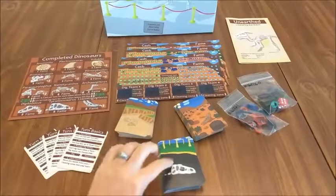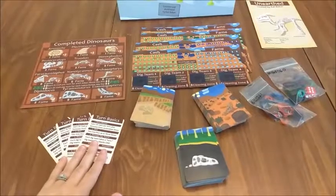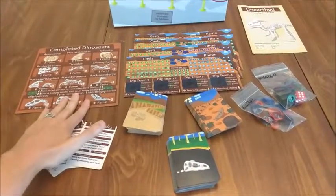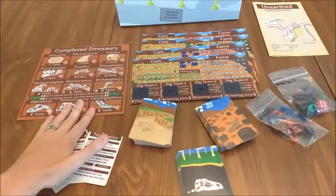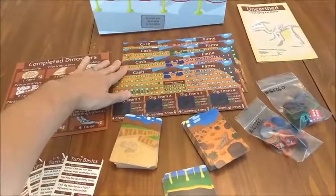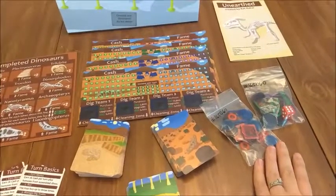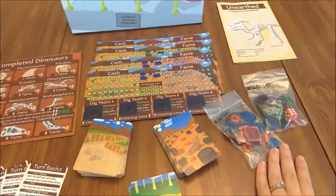We have three decks — these are the dig sites. Over here there are some quick reference cards that you can use. This is the completed dinosaur board where you'll be scoring, and these are the character boards where you'll keep track of all of your points and your money. These pieces go with the character board and help you keep track of your score and manage your dig teams.